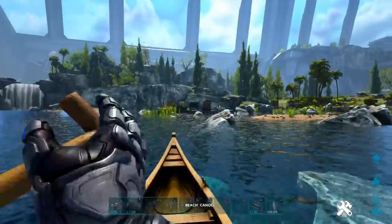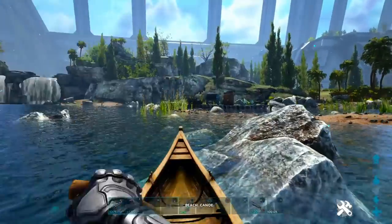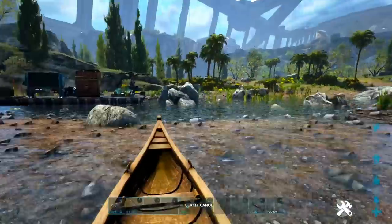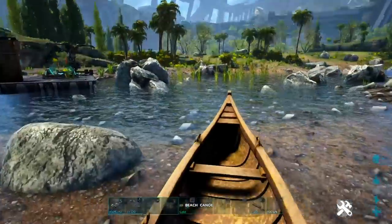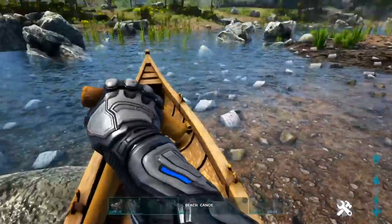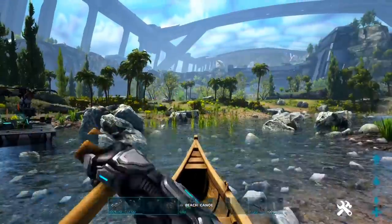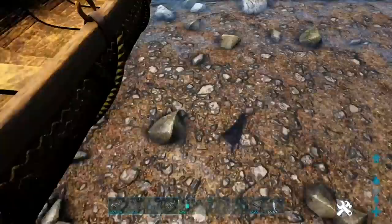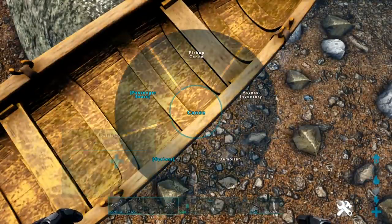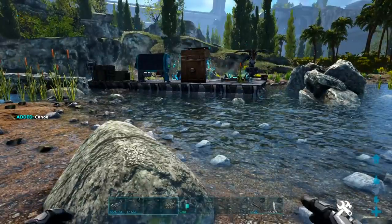Press R1 to beach the canoe. Wait, can I just do that randomly? Let's see if I can get it onto the shore. Well, that's so weird. Oh, now I'm stuck. So the R1 beach thing's a bit weird. Can we pick it up? Oh yeah, you can. So you can just pick it right back up and place it. That's nice. I like that.